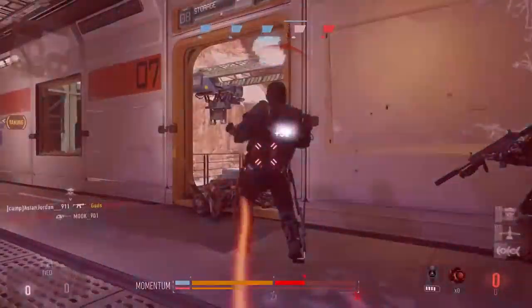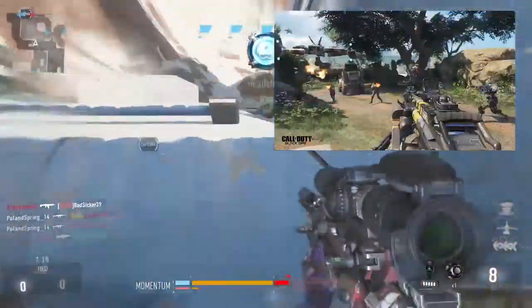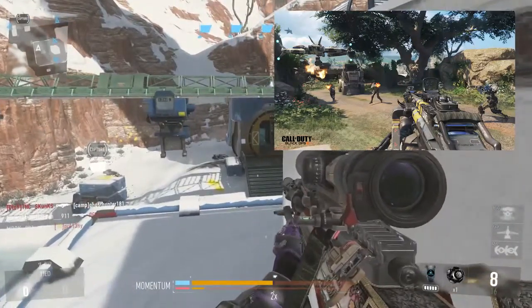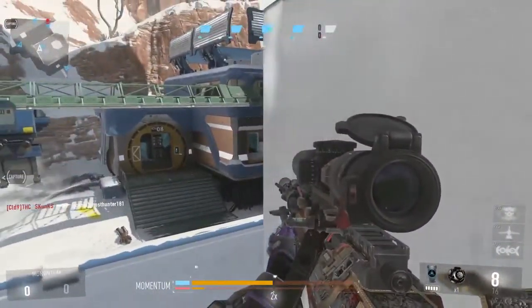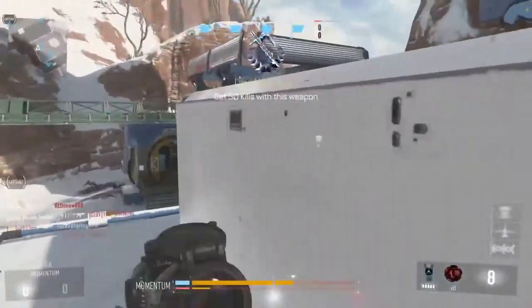For the three maps in the beta, first we have Hunted — a big game hunting lodge situated beneath a waterfall in the lush mountains of Ethiopia, where rugged terrain opens up to long sight lines and a stealthy underwater pathway. This is the map with the underwater gameplay we've been seeing a lot of in Black Ops 3.